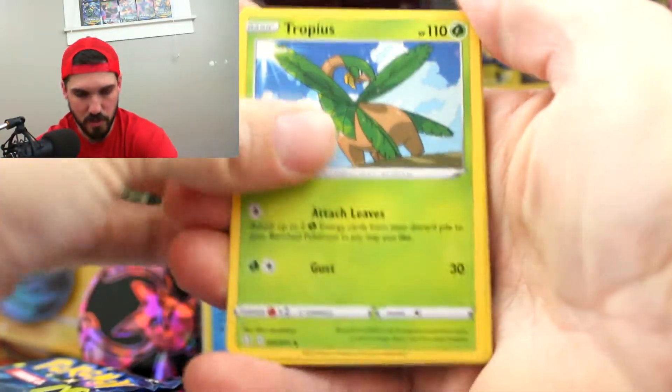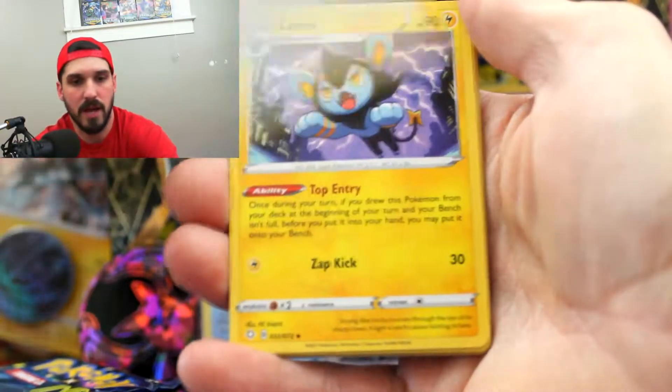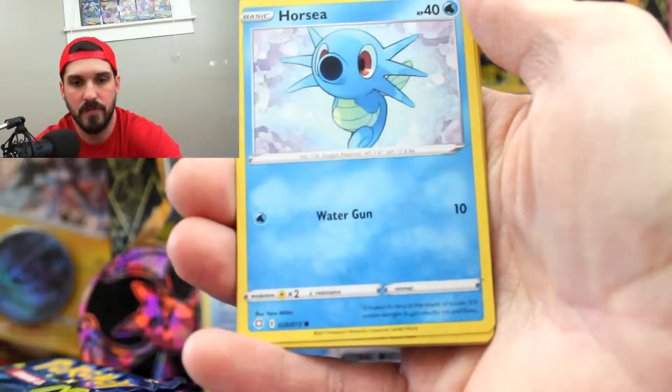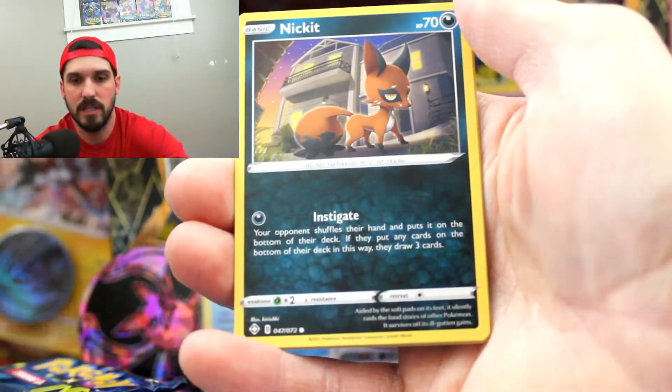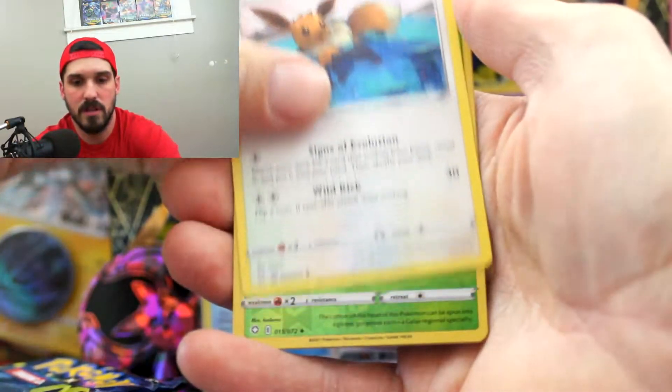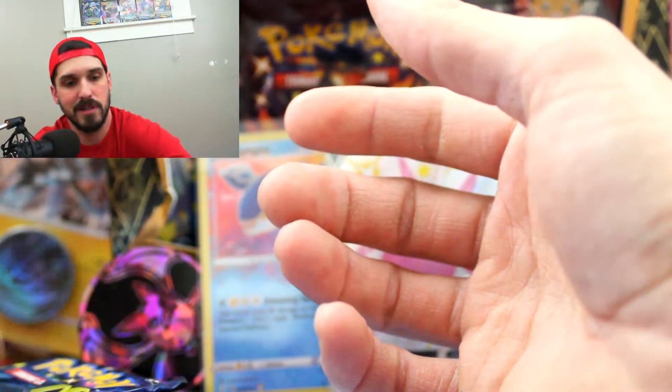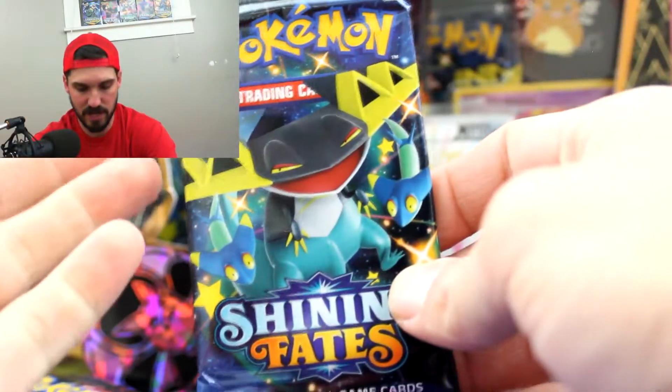Next one is Psychic — dude, we're killing it today, that's two out of three correct predictions. We got Tropius, Ball Guy, Luxio, Morpeko, Snom, Horsea, Nickit, Eevee, Reverse Eldegoss, and a Boss's Orders. Nothing on that one. How many freaking Dragapults did we get? We pulled four Dragapult arts.